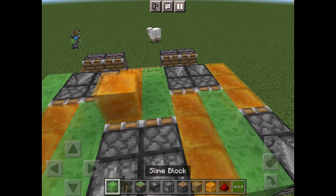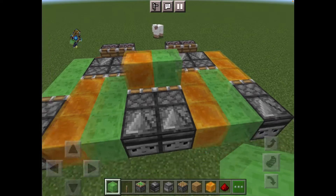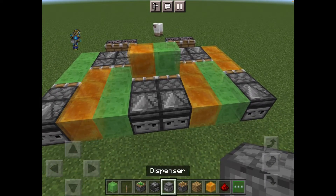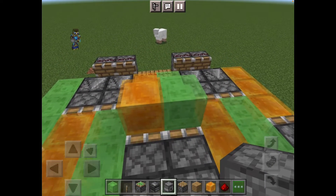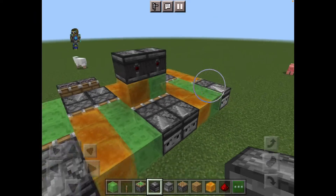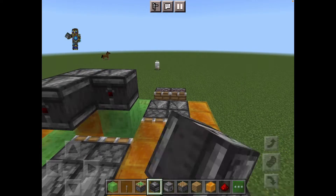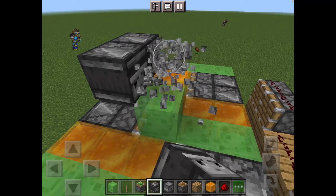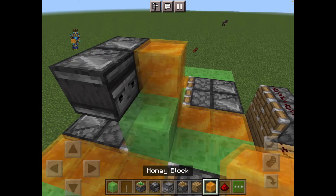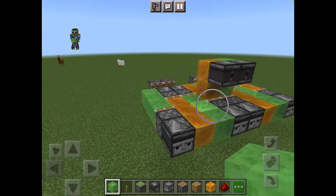Now we get a honey block and a slime block, and place two observers like so. Then build outwards, break those observers, and place a honey block and a slime block. Now you've got this.